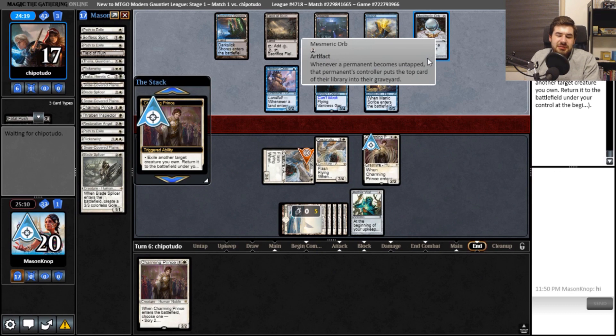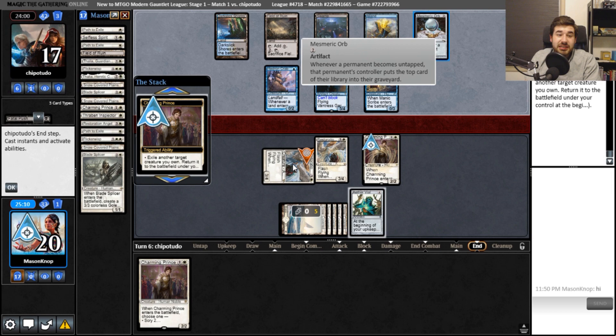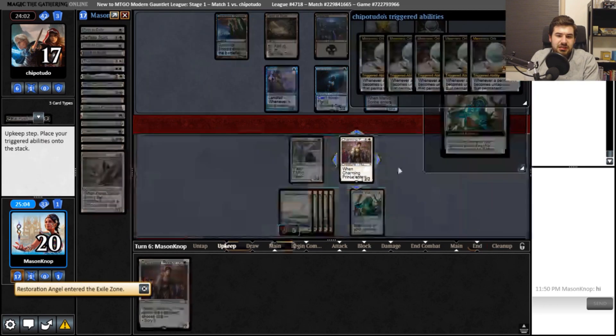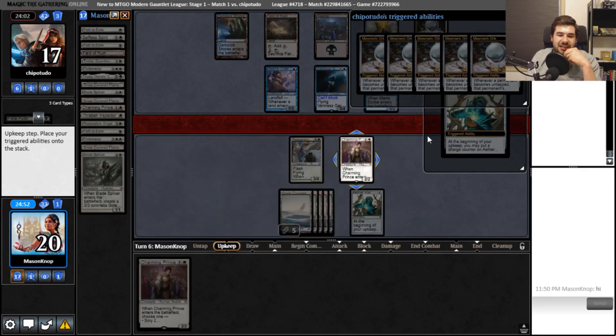However, this is not untapping — it's just forgetting that it's in a state of being tapped. When it leaves and changes zones, it forgets all of its states: forgets counters, forgets whether it's tapped or not, forgets whether it's been exerted, forgets everything. So that means this thing just comes back — actually, it does not. My bad. That's right, beginning of the next end step.